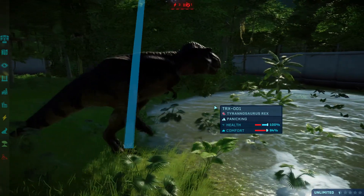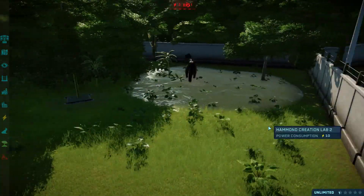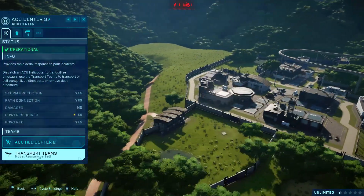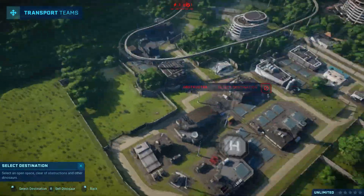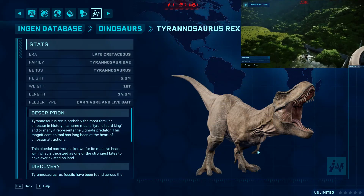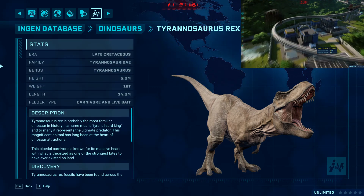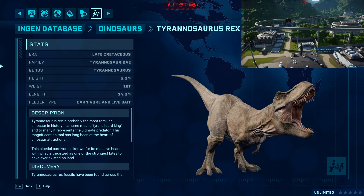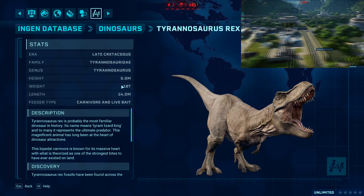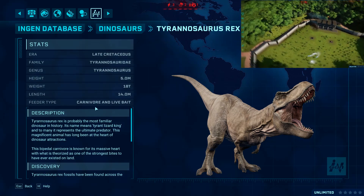They have different skins within the game and I just chose — I can't remember what pattern I chose. Transport this dinosaur to Paddock 9. Complete dinosaur history. According to the engine database, Tyrannosaurus Rex was from the late Cretaceous. It is from the Tyrannosauridae family. Genus is Tyrannosaurus. The height is about 5 meters, weight is about 18 tons, the length is about 14 meters. Within Jurassic World Evolution, its feeder type is carnivore and live bait.